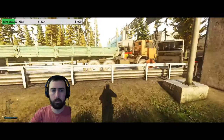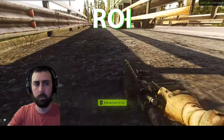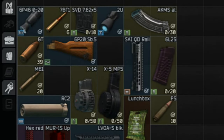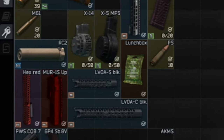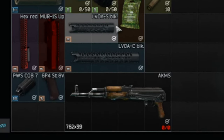Our first and most important pro is the return on investment. After only three successful extracts, I began profiting from the keycard. Although the room doesn't boast the most expensive loot, it almost always has enough items to make the run worth it. During our worst haul, we were still able to make over 210,000 rubles.